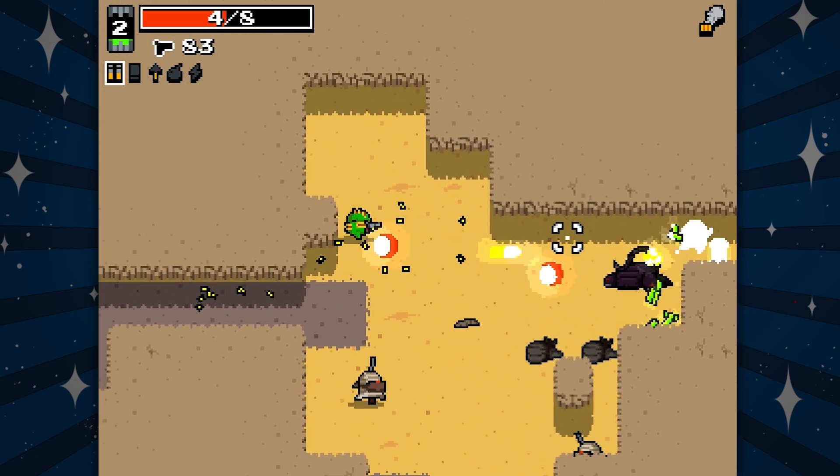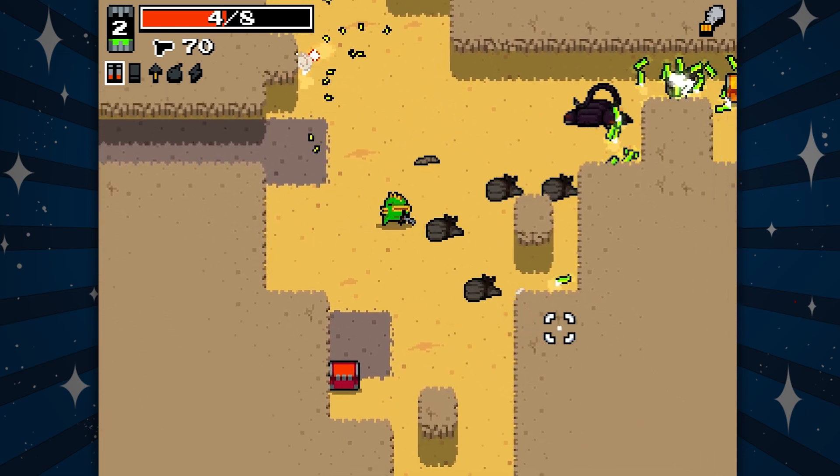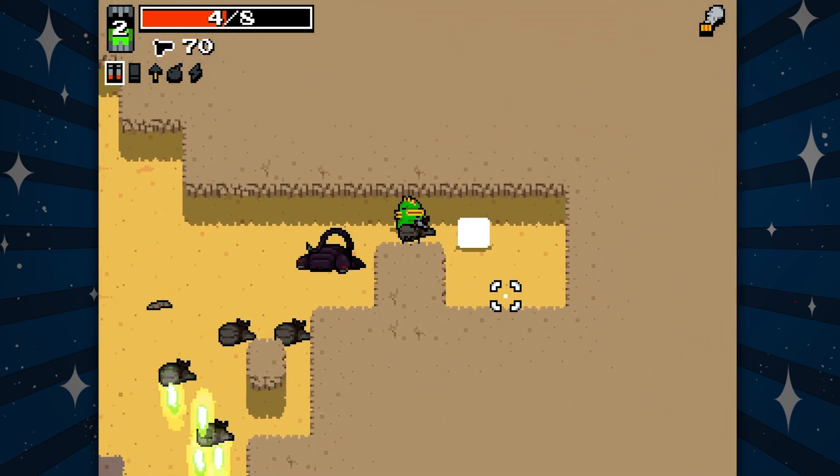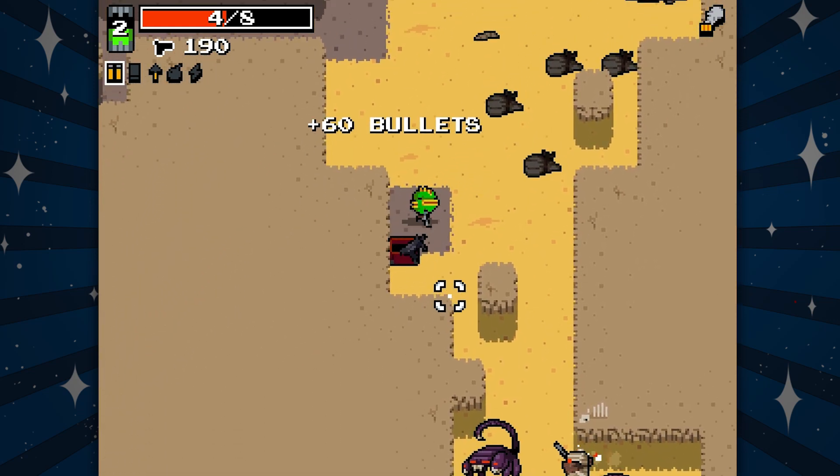Everyone out here wants to kill me! Well, if you stop shooting at him for a few seconds, you might get through somehow. Oh come on, you can't talk — you are a gun! Okay, not by choice. Did you choose to be born a jerk?